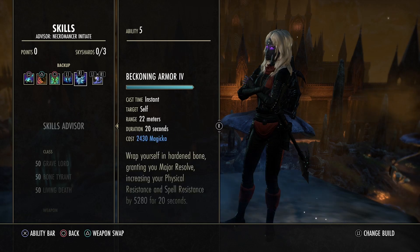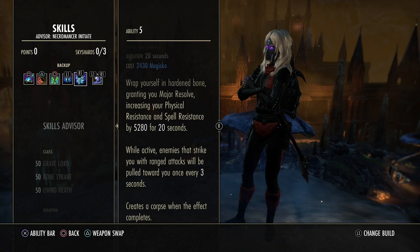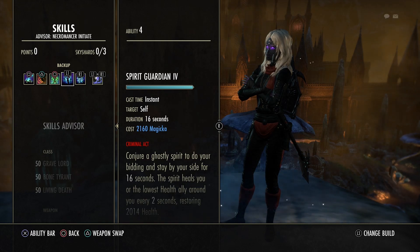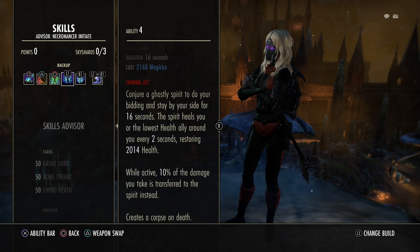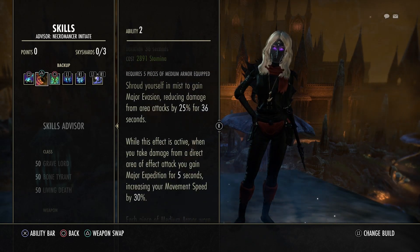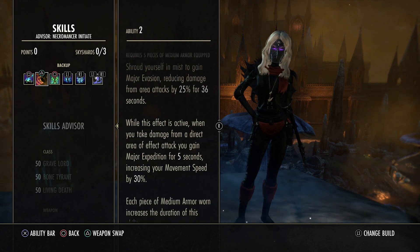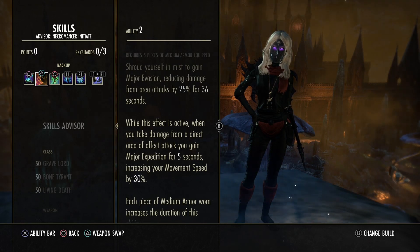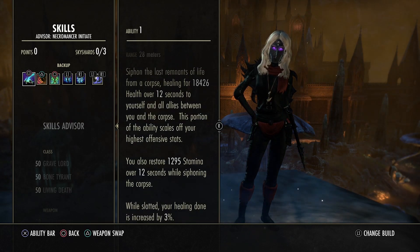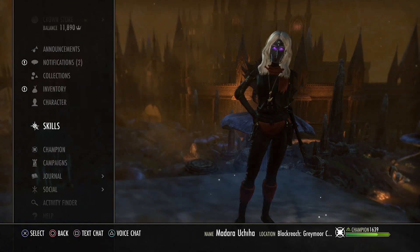On the back bar: Temporal Guard for the resistance buff — you can also go with the other morph which makes your Blast Bones a bit cheaper. The Spirit Guardian gives us a heal and 10% damage reduction. The Vigor is our heal over time. Elude — I like it because Necro doesn't have a speed buff, and this gives us a 30% speed buff when we get hit by AoE. Great when a zerg is following us. And Mortal Coil: an insane healing over time that gives us some stamina back. With it slotted, our healing is increased by 3%.